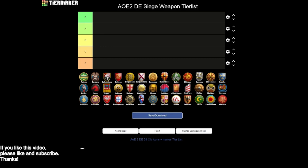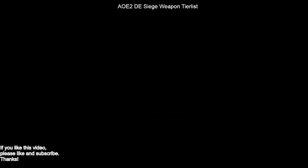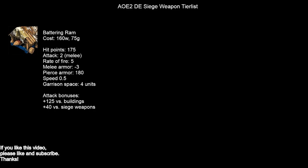So let's get into the video. Siege is a really important part of the game as I established in the intro, so I want to break down the different siege weapons. Starting with the battering ram: battering rams are a bit wood-intensive in terms of cost but not very gold-intensive. They have a lot of pierce armor, you can garrison units inside of them, and they are primarily used to attack buildings. They're also actually very effective against siege weapons — they do have an attack bonus against siege.